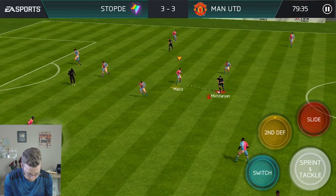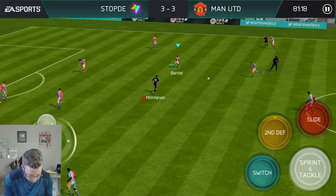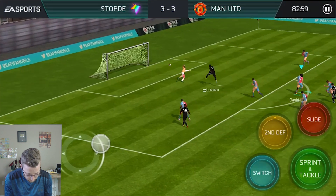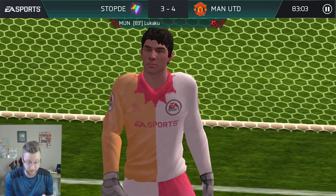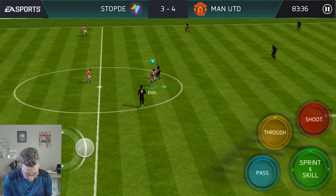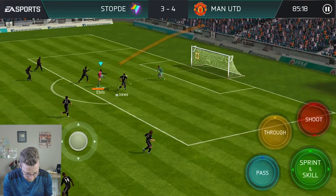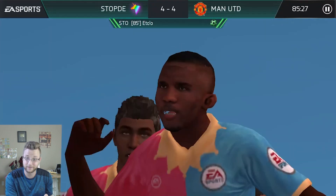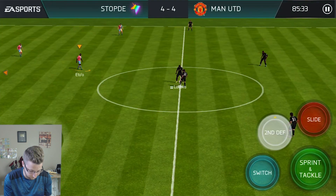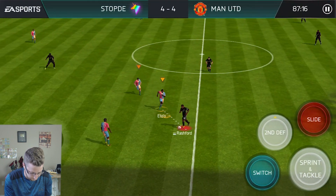79th minute — Mkhitaryan, Pogba. Lukaku — no, no! 83rd minute, that's not good. Now we need him to step it up, make sure — they don't even run near him and he takes the strike and it's in! They're scared of him — they know that he's scoring. That's four goals, four goals in 45 minutes. We don't really want to go to extra time, but I also don't want Lukaku to score here.